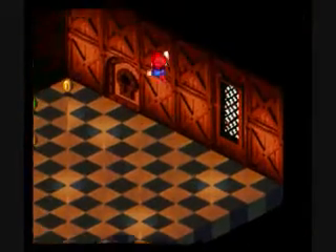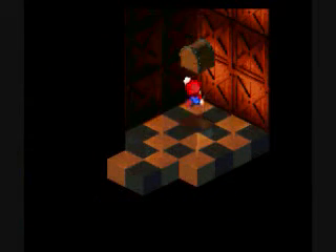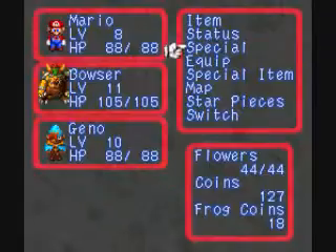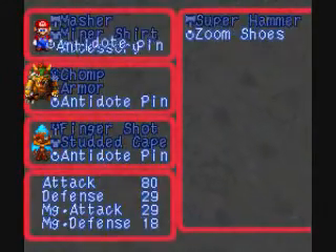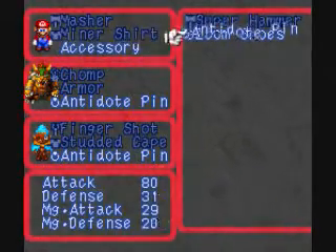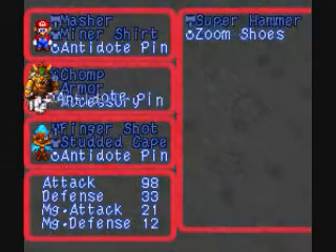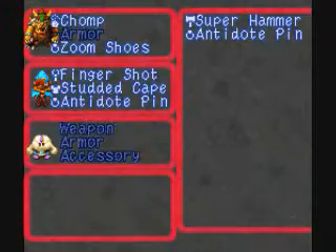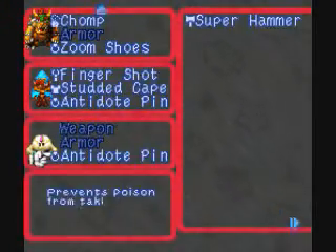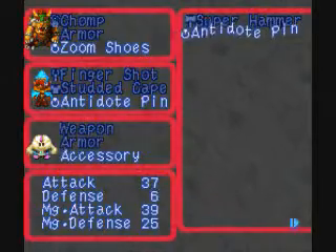Now let's get the Zoom Shoes. Let's see what type of stats they give us. Bowser needs the magic defense more than anyone else, so we'll do that. We'll give the Ando Pin to Mallow. Apparently it provides next to nothing in terms of defense.